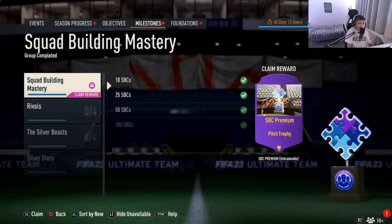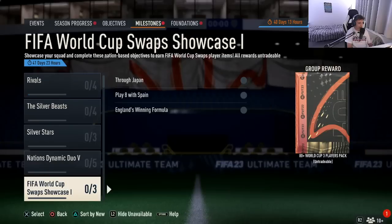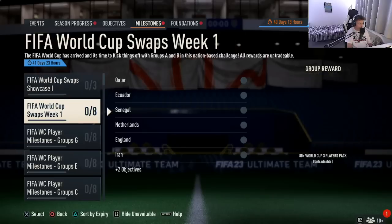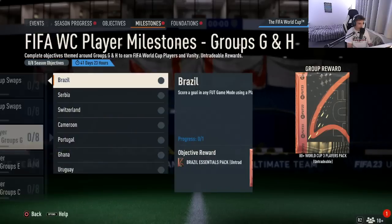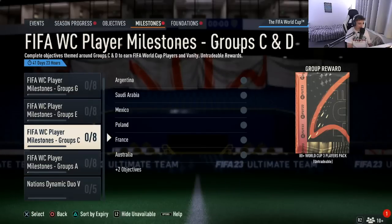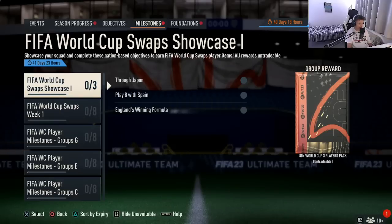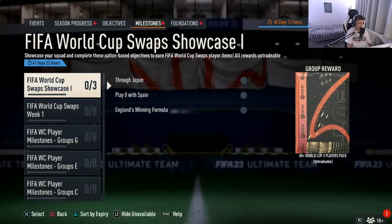Moving over to the milestones section, you can see it's just going to be the regular milestones. If you scroll down or click triangle to sort by new, all the World Cup-based content has been released. There is content for all the different groups, but none of the group content is actually useful for getting World Cup swaps — so completely ignore those. The top two challenges are the ones you need.